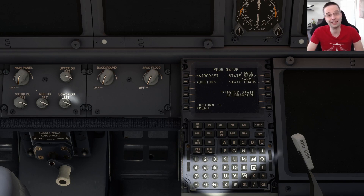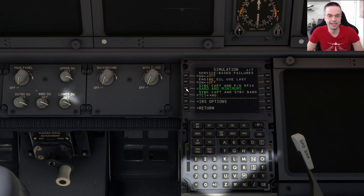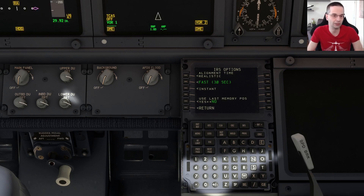While we're here, there's another setting you should check out before you get started, and that's what the IRS alignment is set to, which is basically what the airplane uses to determine its location precisely around the world. You can get to that by going into options, simulation, and then clicking IRS options. I recommend setting it to fast if it isn't there already, just to make things happen a little bit quicker, because normally it would take about seven minutes to align itself.